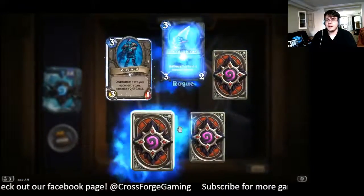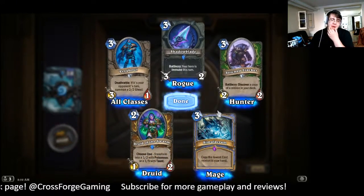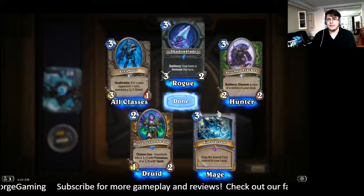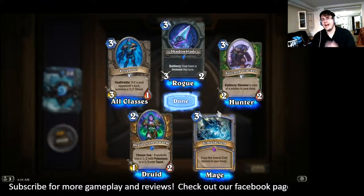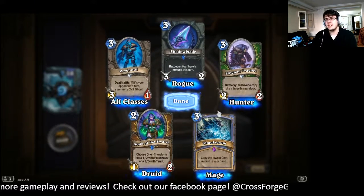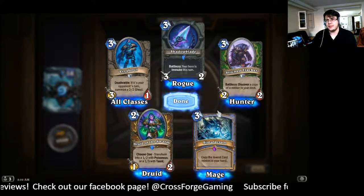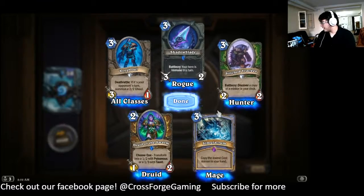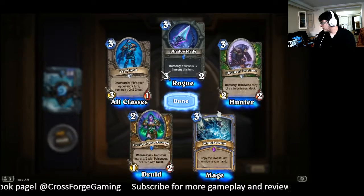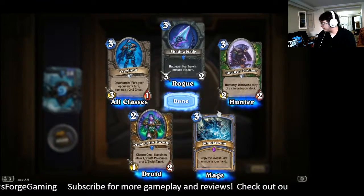I did manage to open — this is above average. I opened 11 packs and got Prince Keleseth, the 2-drop Prince that asks you to not have any 2-drops in your deck. I've got a cheesy idea for a token shaman in Wild with that. We have two commons, two rares, and one epic.